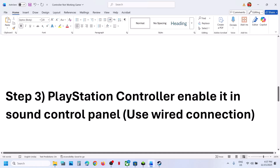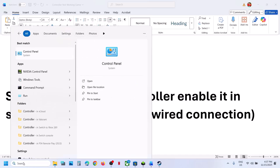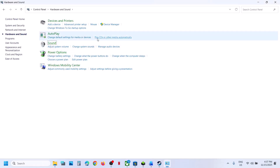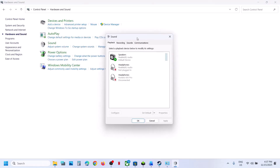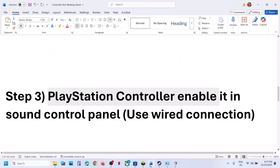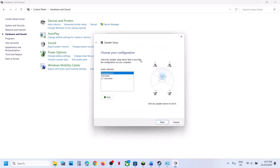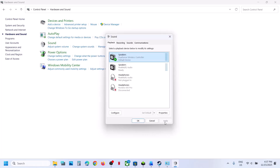For PlayStation controller users, you can enable it in the Sound Control Panel. Type 'Control Panel' in the Windows search box, click on Control Panel, go to Hardware and Sound, then go to Sound. You need to connect your controller using a USB cable — it must be a wired connection. You should then see DualSense listed. Right-click, enable it, go to Configure Speakers, select Quadraphonic, click Next, make sure front left, right, and surround speakers are all checked, click Next, then Finish, and relaunch the game.